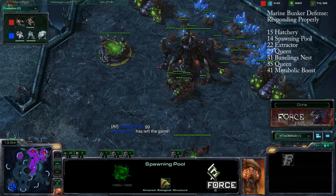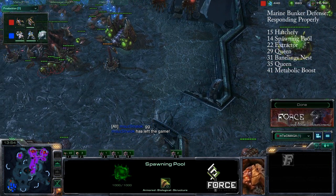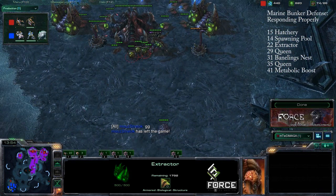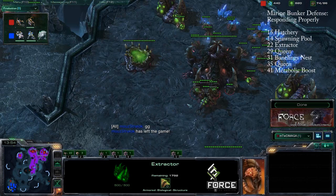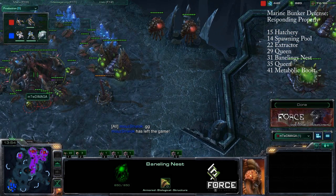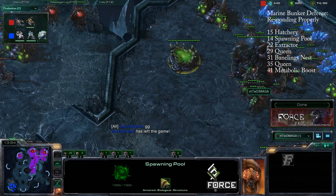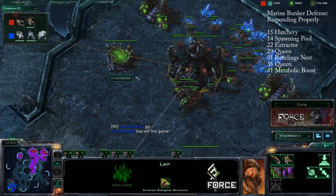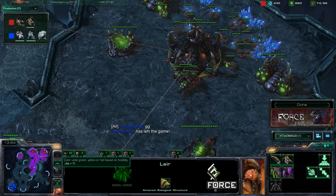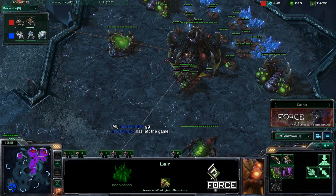Let's go over the build order. Again, the numbers aren't as important as when they occurred relative to the game. Started with 15 hatchery, followed by 14 pool — a very standard opening. The extractor came down at 22 supply because we made a lot of zerglings to fend off the push and waited until we were safe. The first queen came out at 29 supply. At 31 supply the baneling nest, at 35 supply the second queen, and at 41 supply metabolic boost. After spending vespene on metabolic boost, we got the lair — preparing for any tech switches if needed.